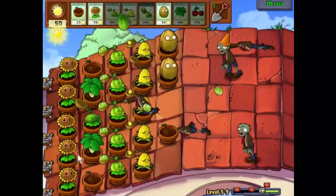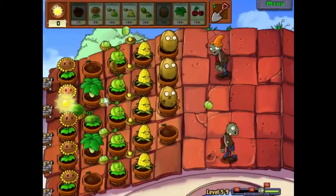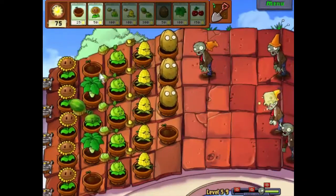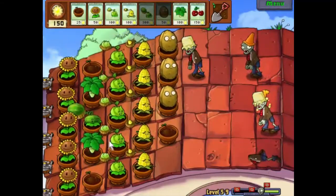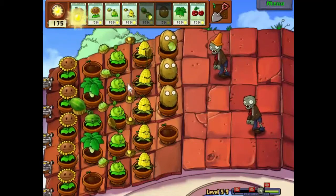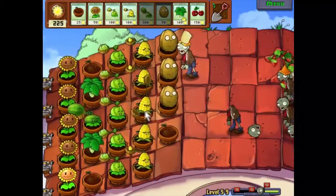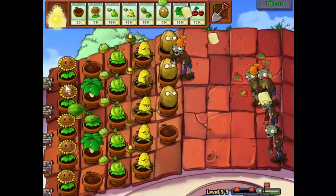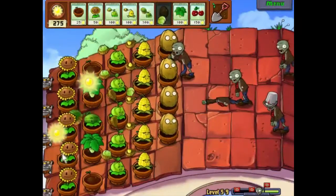Two for the price of one! I want to get a couple more walnuts down, and I think two more melon pults will do it. Then we'll start saving sunlight for the next few big pushes — it looks like we're doing alright. Oh, I'm slightly surprised, I was expecting to see a gargantuar by now. Tempting fate there, but I'm quite happy I haven't. That'll stop that bucket zombie.